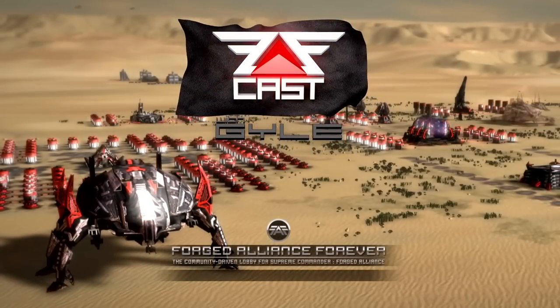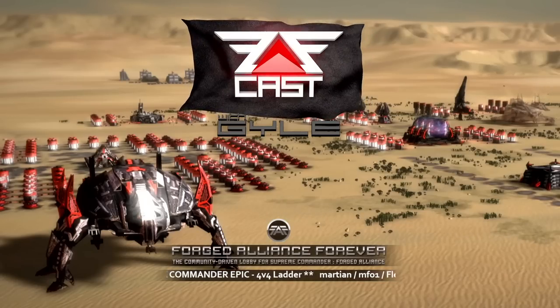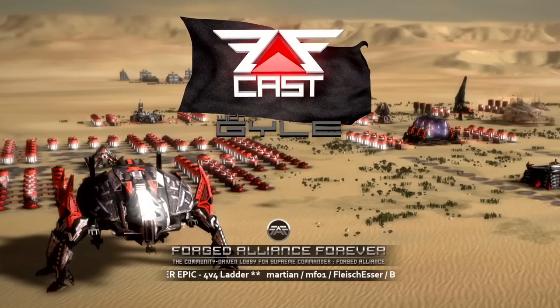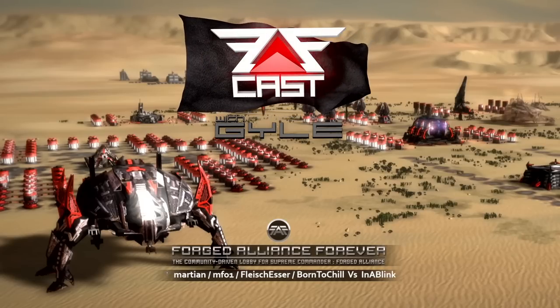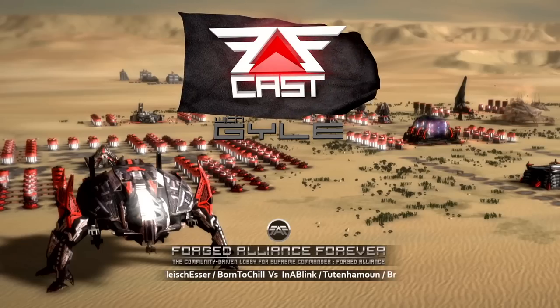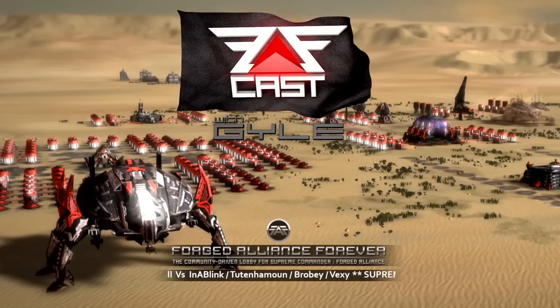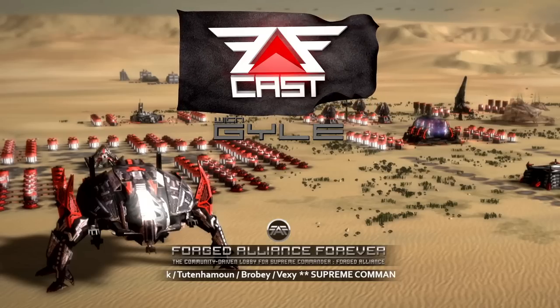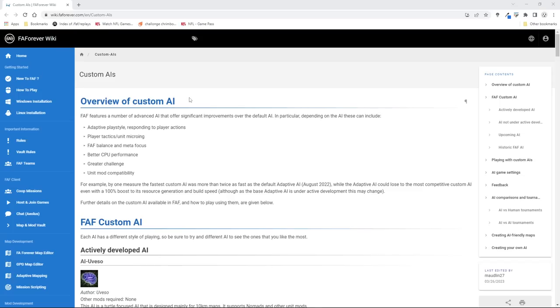Good afternoon ladies and gentlemen, Guile here, welcome back to another Supreme Commander epic — 4v4 ladder action going down on a generated map. Quick info from JIP: he'd like to remind everybody that custom AIs are a thing if you dislike playing FAF sometimes because opponents can gloat. An opponent that doesn't talk back is appealing, and the AI that ships with the game isn't brilliant — but people at FAF have created custom AIs. Here's a wiki page on the FAF wiki about just that; I'll put a link in the description below.